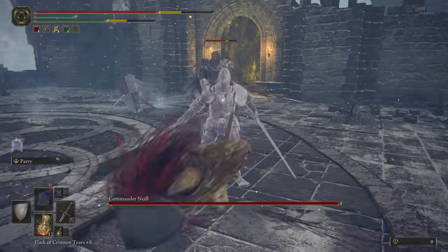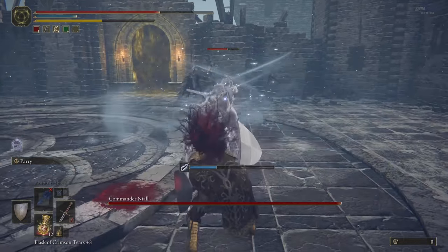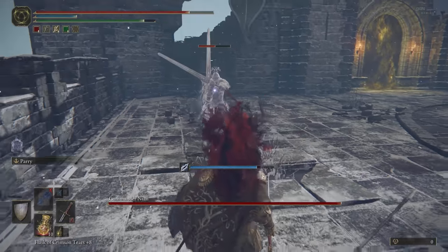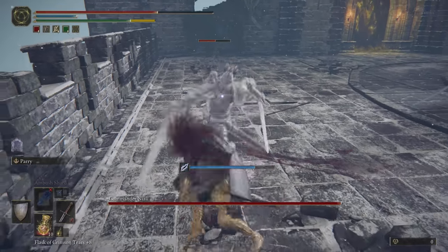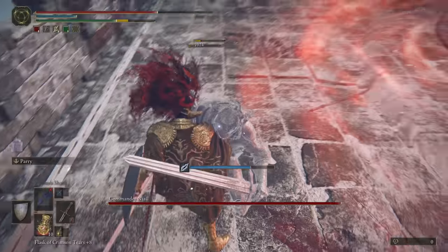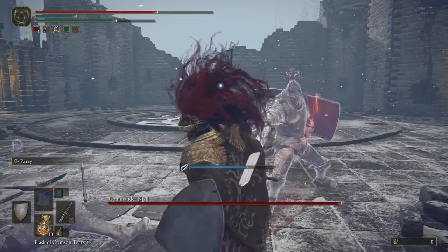Now what you want to do is target the guy on the right — he's going to be the one you want to take out ASAP. Get the shield up and use that charged attack move where you press R2 as soon as he hits. It's a really effective move they added into this game. And now I've taken him out.